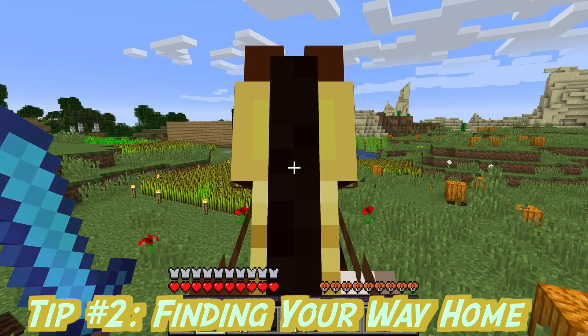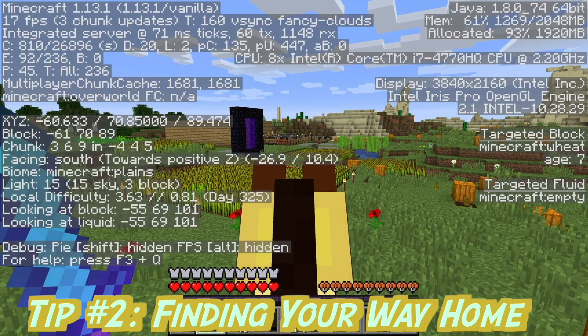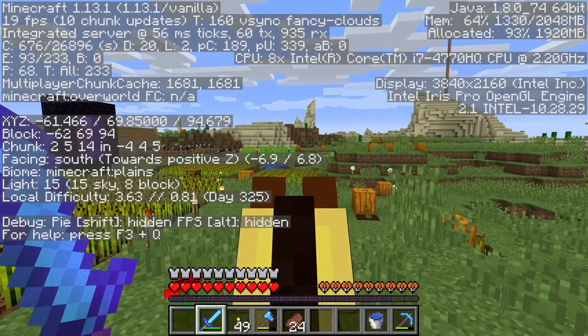Tip number 2. If you want to remember a specific place, all you have to do is press Fn and F3, or just F3 depending on which computer you have, to see your exact coordinates.